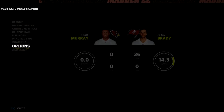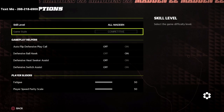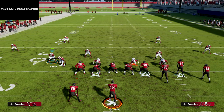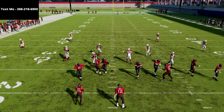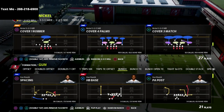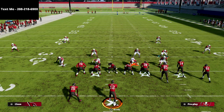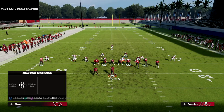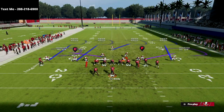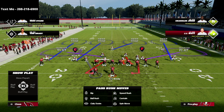Make sure your auto flip is on for this blitz, then reset the play. So you're going Cover Four Palms, auto flip on. All we're going to do is show blitz, blitz this linebacker — Thompson — then QB contain. That's pretty much the blitz set up, but I also like to take the linebacker on the left side of the screen and man him up on the running back.